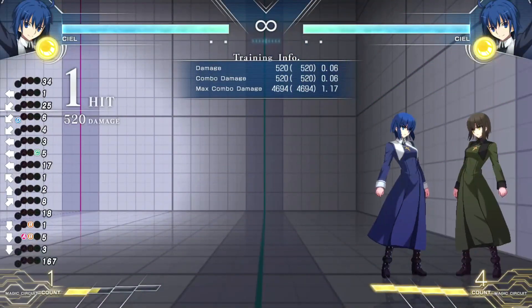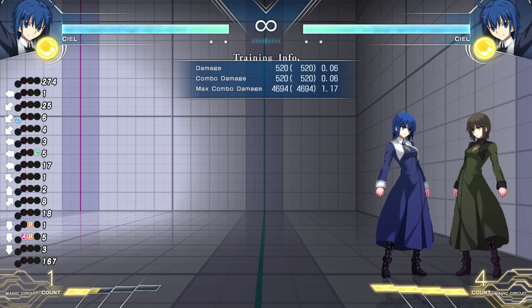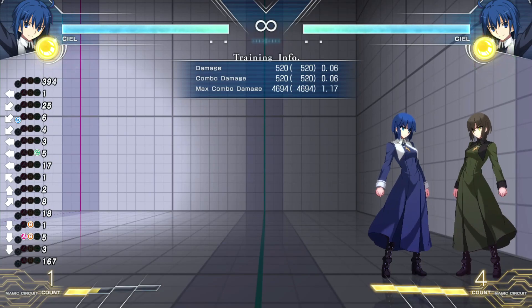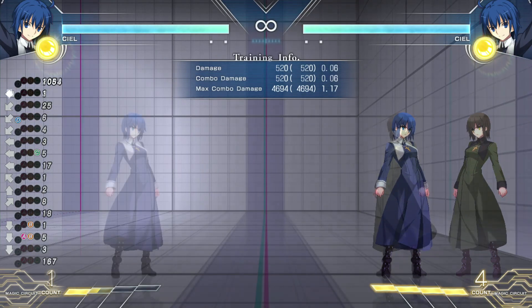The nice thing about Ciel specifically is if you do get them to respect you, and you get people to try and shield your offense — even though it's not that initially intimidating — and you read it correctly, you cash out on a lot of big damage opportunities that basically kill them, where other characters wouldn't.